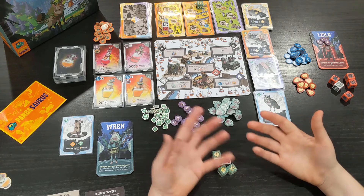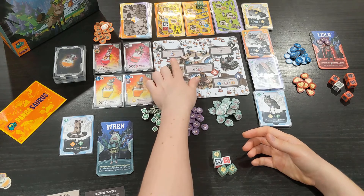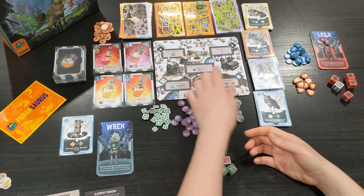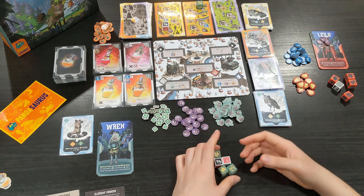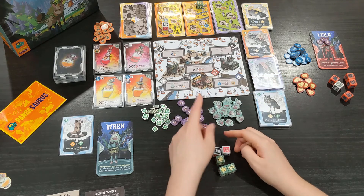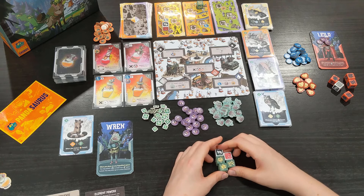Let me tell you a bit more about the day-side board abilities. At the top left you can gather one of every resource. At the top right you can train a creature. The middle space, for a fire die, lets you remove all elemental dice from a forest. The bottom left is your wind die, which lets you gain an herb and reserve a potion. The bottom right is water, which gives you one of each resource that's not a wild.